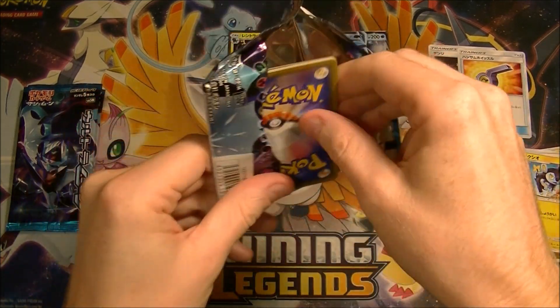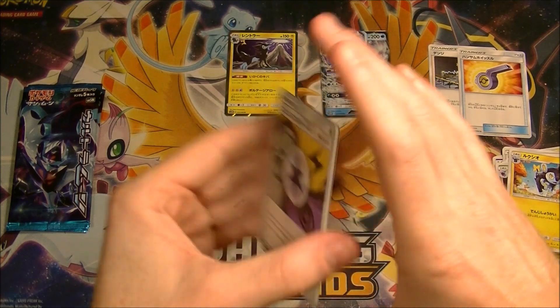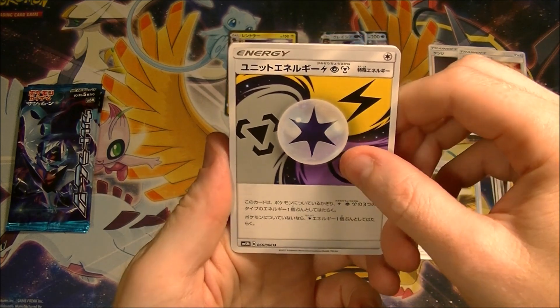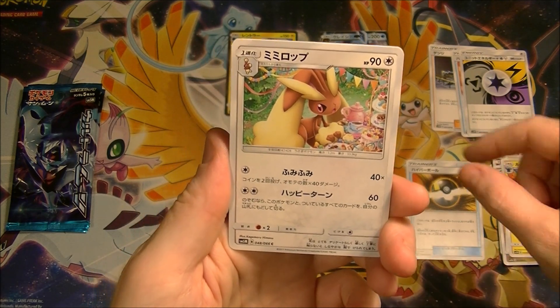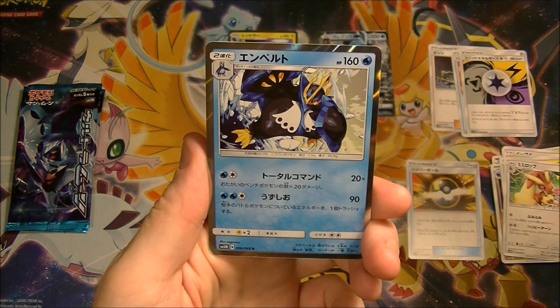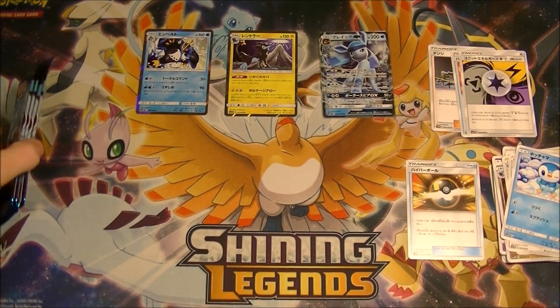What else can we get? Unit Energy — that's not the right unit energy unfortunately, but it's still good. We got the same card. Empoleon — no, we wanted Rampardos.